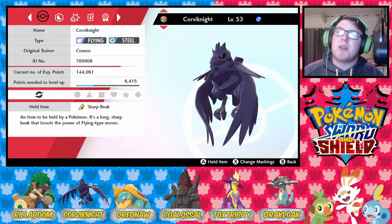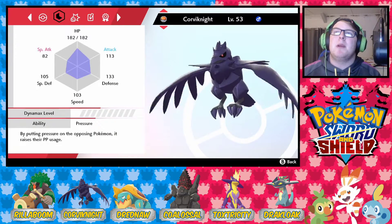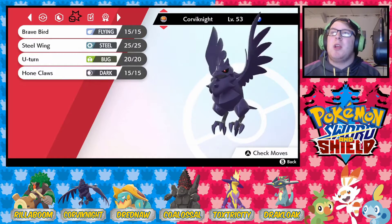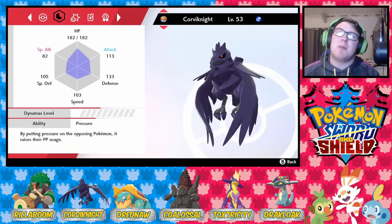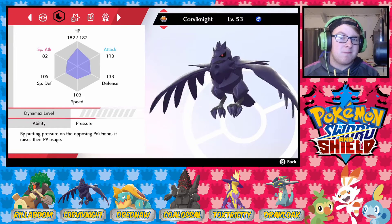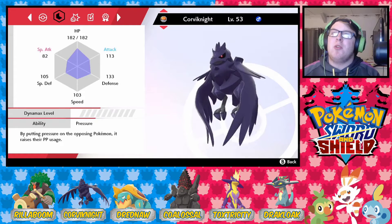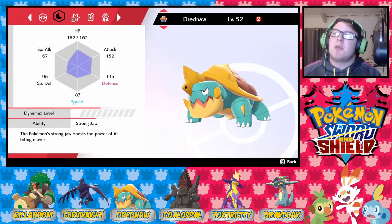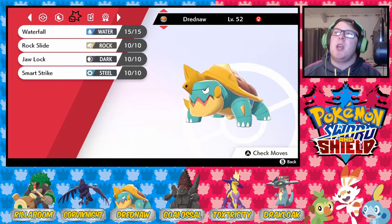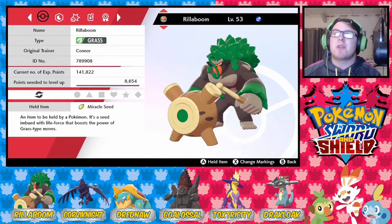Next up we've got Corvinite, level 53, holding the Sharp Beak with Pressure as its ability. We are rocking Brave Bird, Steel Wing, U-turn, and Hone Claws, and it's Modest nature. Can you imagine what his attack would be like if we had an Attack-boosting nature? That'd be like 130 or 140. Next we've got Dreadnought, level 52, rocking the Leftovers with Strong Jaw, rocking Waterfall, Rock Slide, Crunch, and Smart Strike, with Relaxed nature.